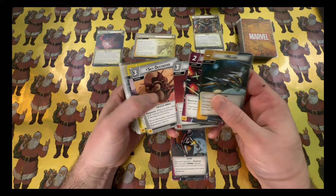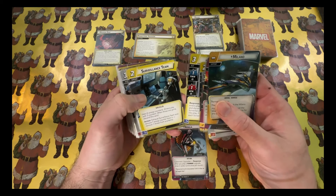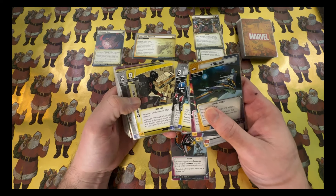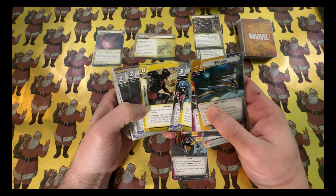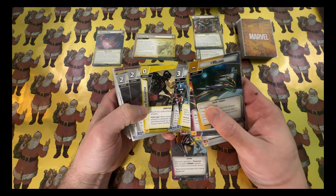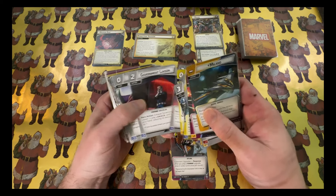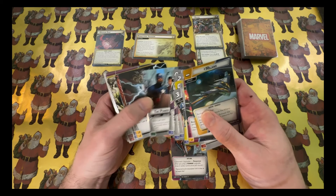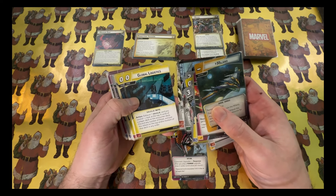For SHIELD allies I've got Agent 13, Quake, Monica Chang, two Surveillance Teams, Mockingbird, and Nick Fury. I have one Chance Encounter since there are five side schemes in the villain deck. I'd like to get Agent 13 or Gamora out — Nebula's signature ally. I have two Government Liaisons to help pay for shield cards, two Meditations, one Power in All of Us, and the three doubles.